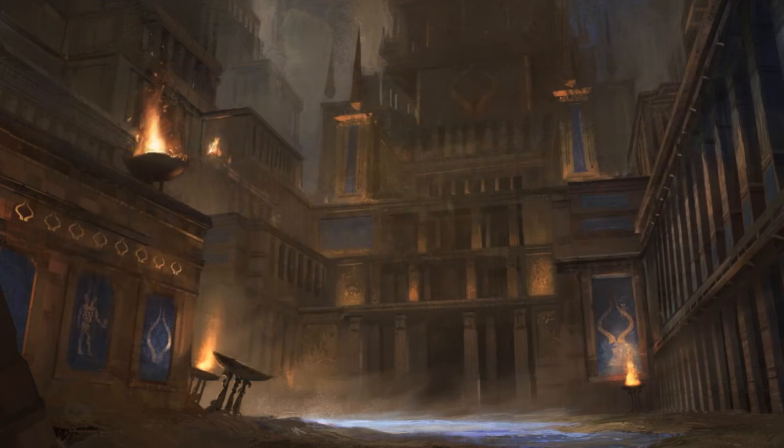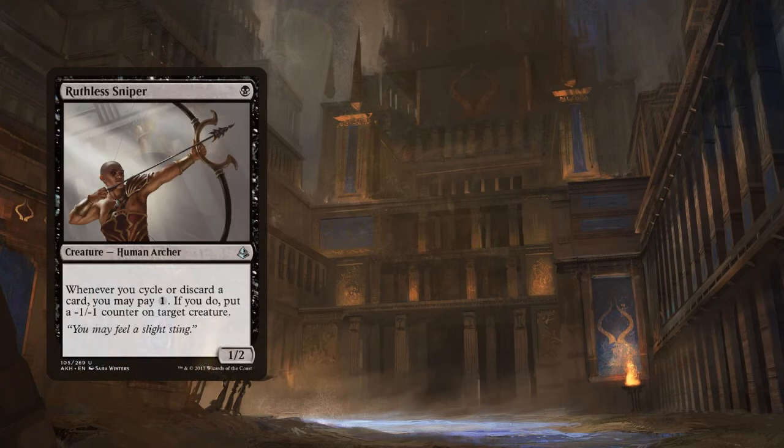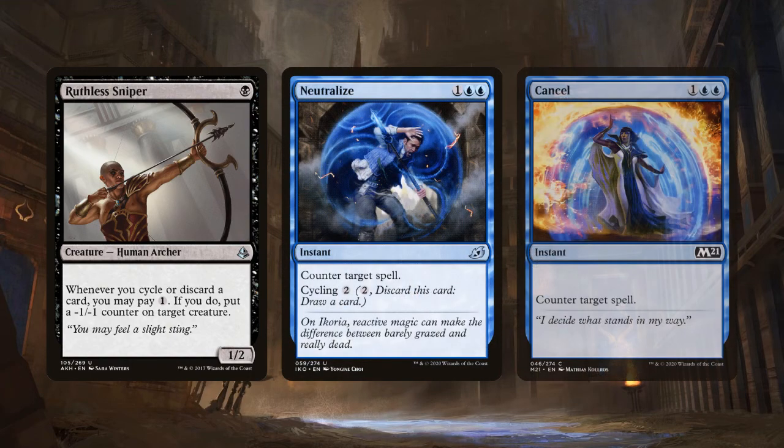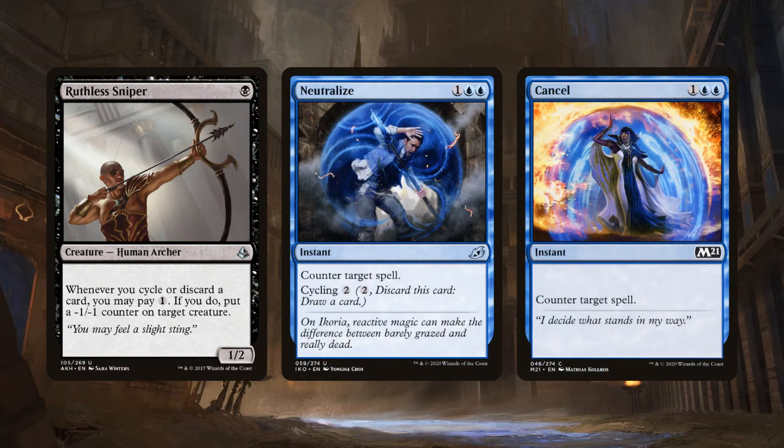For removal, I'm trying to use mostly pieces that have cycling. Ruthless Sniper is slow and unassuming but will pick off a lot of creatures over time — it's a 1/2 Human Archer that costs black, and whenever you cycle or discard a card, you can pay 1 to put a -1/-1 counter on target creature. Neutralize is basically Cancel — and while you should never play Cancel, at least Neutralize can be cycled.